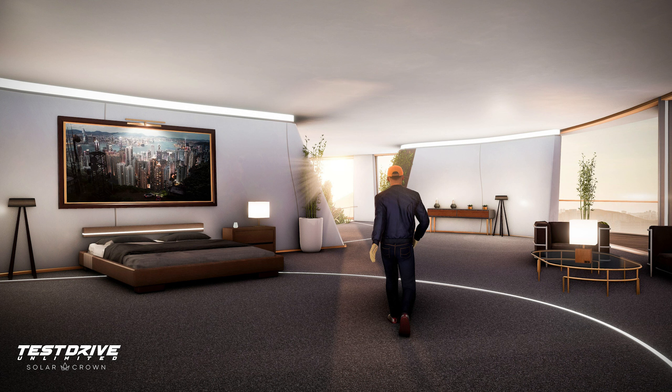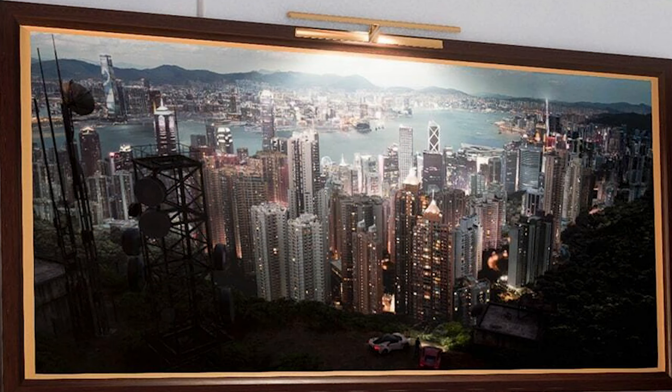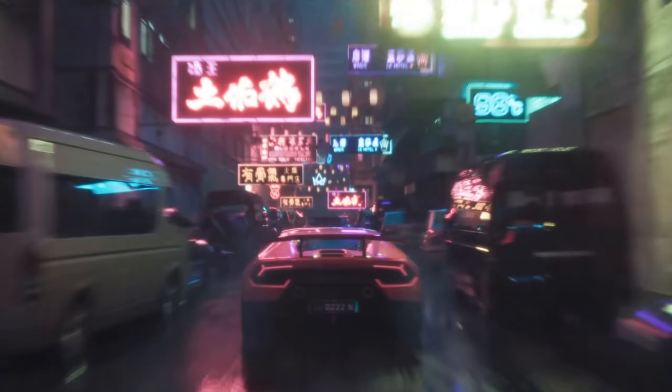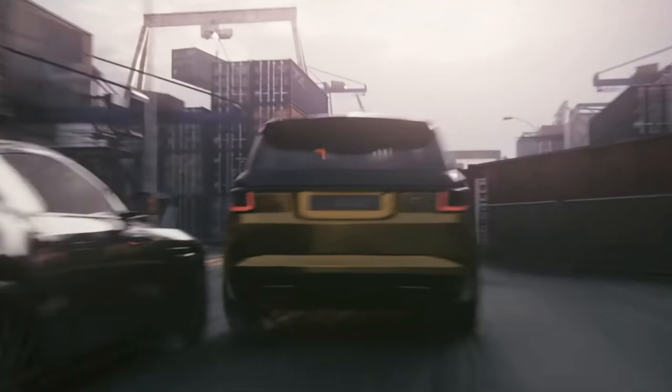Finally, right at the end we get a shot of another room within the hotel with a slightly different look to it, which makes me wonder again if we'll be able to customize our rooms, or if the look just changes as we progress to bigger, better rooms further up the hotel. Zooming in on the painting on the wall, we can see two cars at the bottom — potentially either a Lykan Hypersport or a Fenyr Supersport on the left, and on the right what looks to be a Lamborghini Gallardo, which I'm super excited to see will be in the game, with Lamborghini not having been in TDU2.